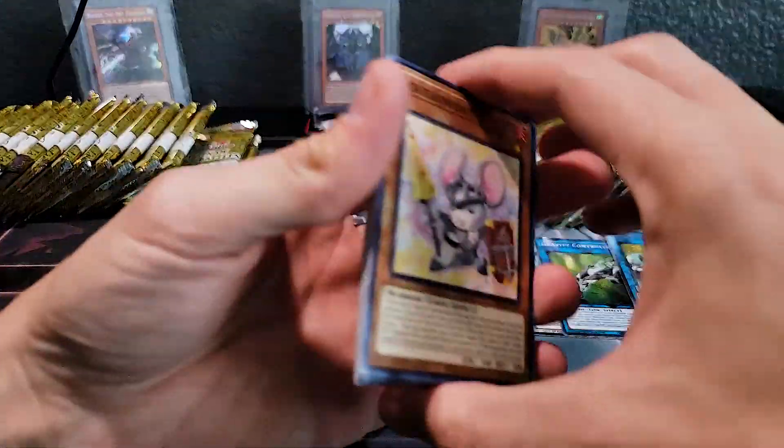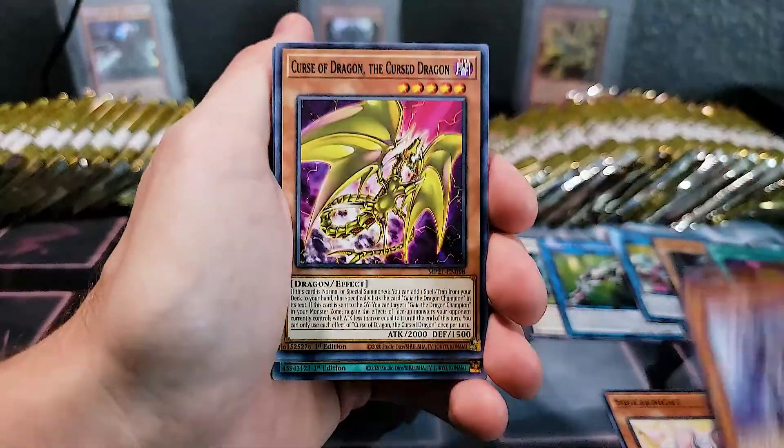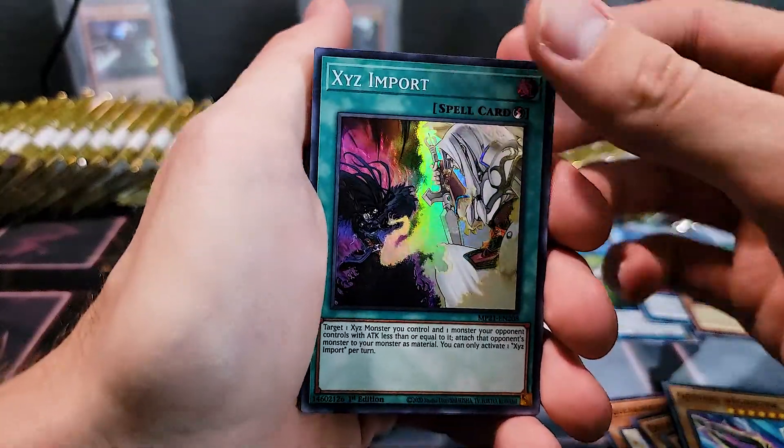We're hoping to get three copies of Triple Tactics Talents. We have enough Zeus cards I think, but it wouldn't hurt to get one more — that way if Rebecca wanted it in her deck also, because right now it's in mine.